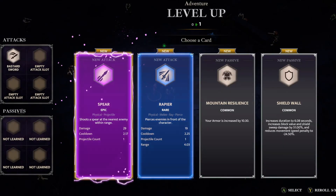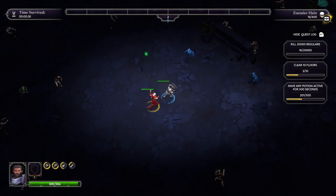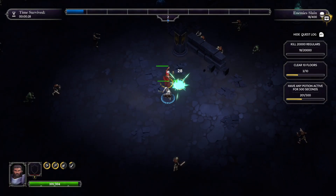When you level up, you get a choice — I've always seen four options. I've never had an epic one, so I'm going to take that one. On the left-hand side you can see four different attacks and four different passives that you can take. As you go through the game, you'll be able to fill those out and upgrade them.